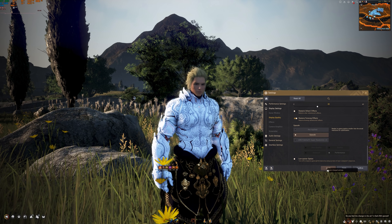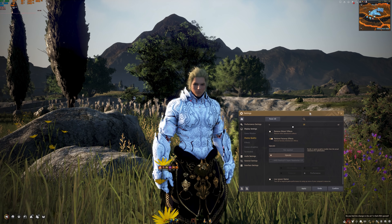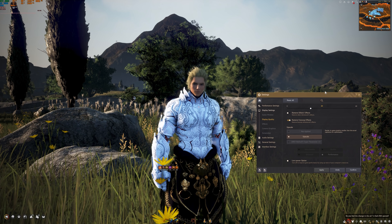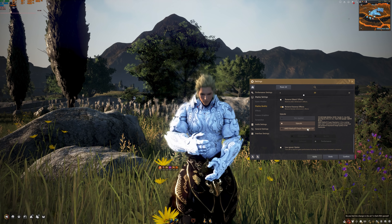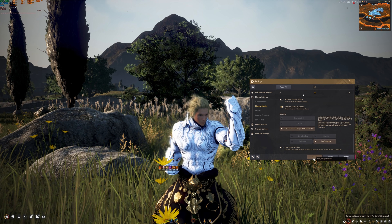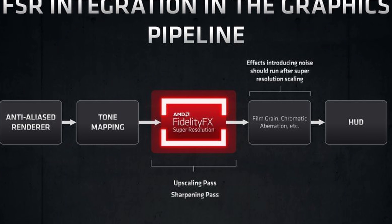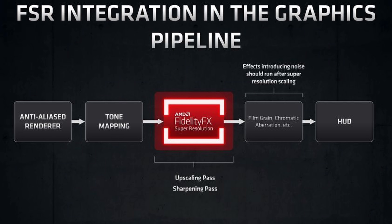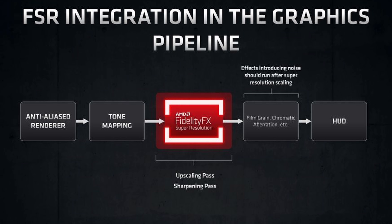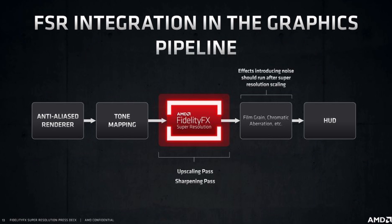I was able to do some testing for you guys to show you the relative performance increase you can expect by using AMD FSR at 4K resolutions. We should be getting this feature implemented within two weeks. AMD FSR, or AMD FidelityFX Super Resolution 1.0, is an image upscaling technology developed by AMD for PC and console hardware.